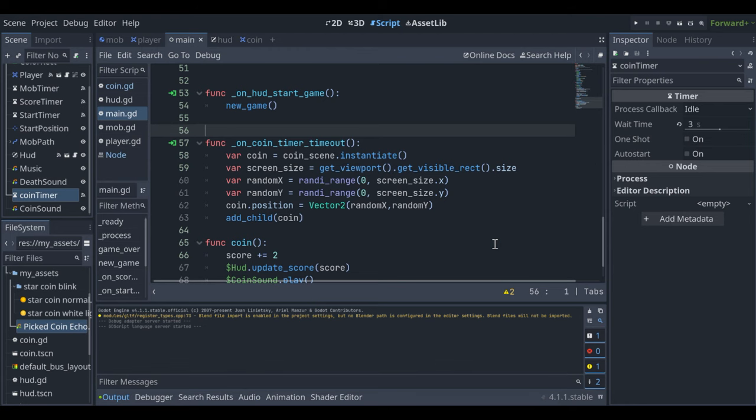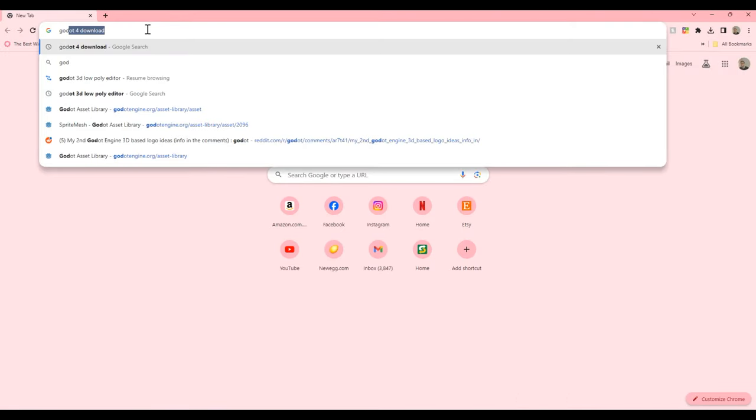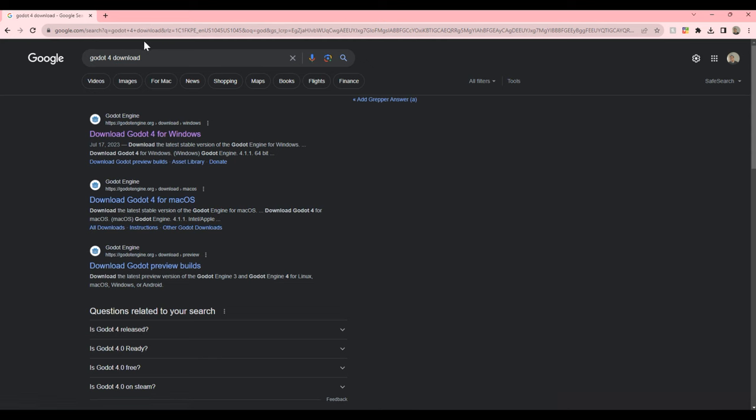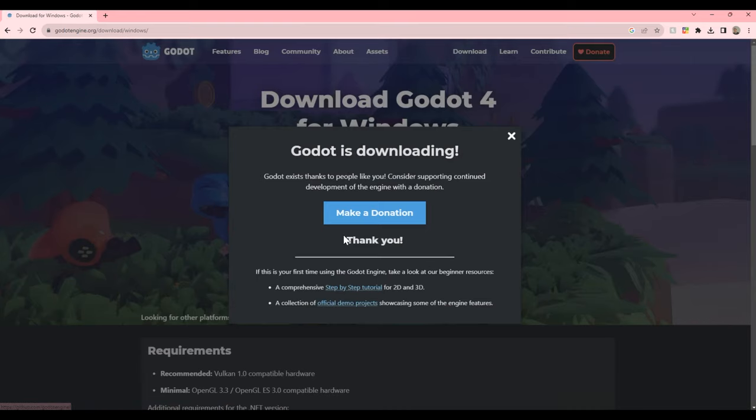If you get hit, it's game over — that's the basic idea of the game. If you're ready to start learning Godot, let's see how we build it. The very first thing we're going to want to do is download Godot. If you already have it downloaded, you can skip this step and move right on to the next one.